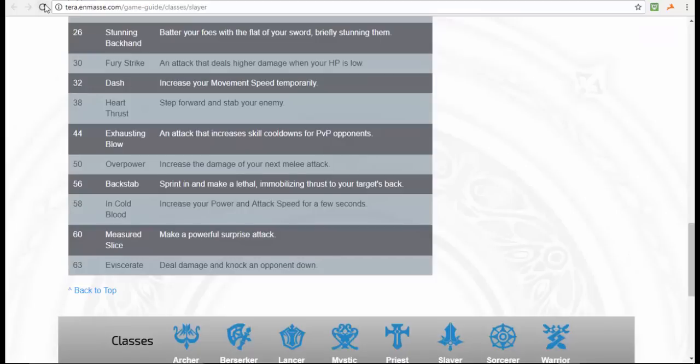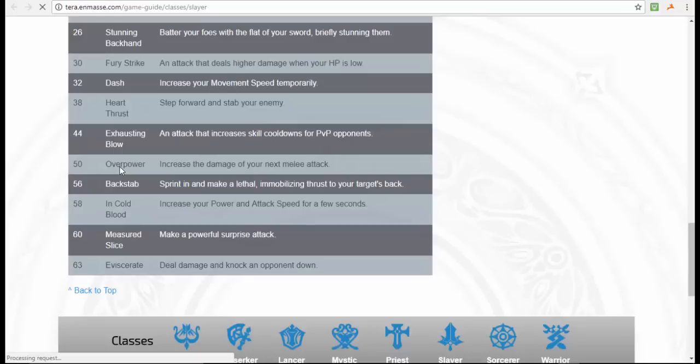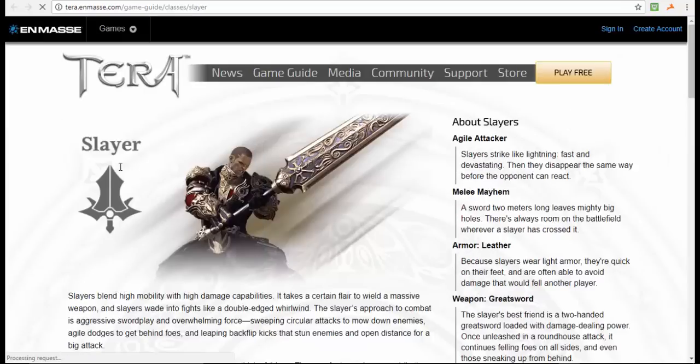The last class I chose is pretty different — I think it's very underrated — and that is Slayer. Slayer is one of my personal favorites. It's not a full tank but more of an off-tank DPS in my opinion. The armor is leather, which is why it's not a true tank, since true tanks have heavy armor. This makes it somewhat similar to Warrior.